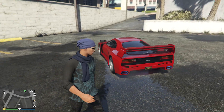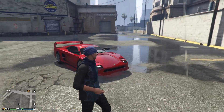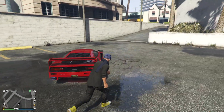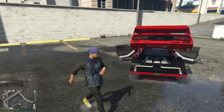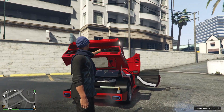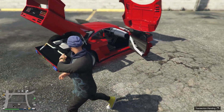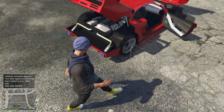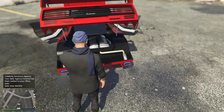Let me know down in the comments if you think there's something I should have done differently with this car. This is how it looks with all doors open — I had no idea you could open up the entire back, and the spoiler even goes up. It's not gonna look great when you drive into something and this falls off, but you can look at the engine from behind.